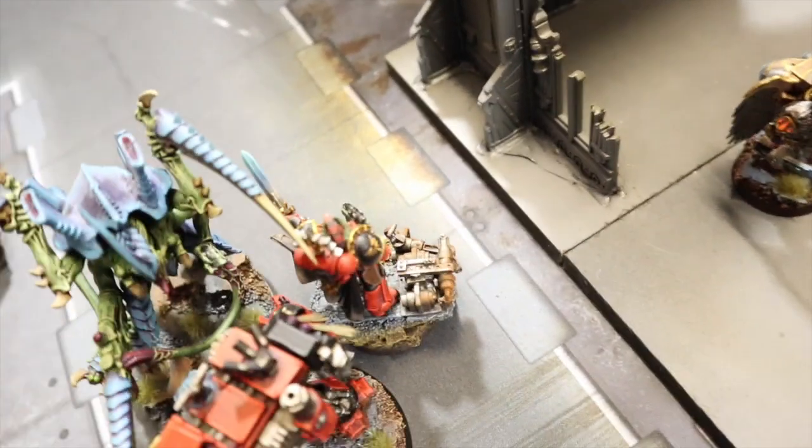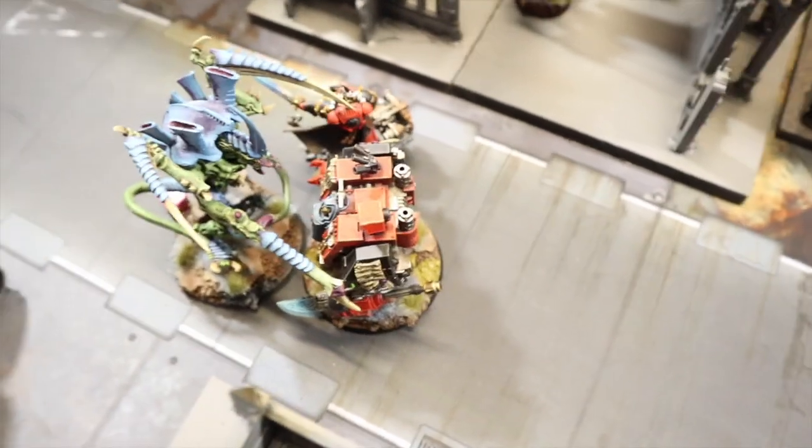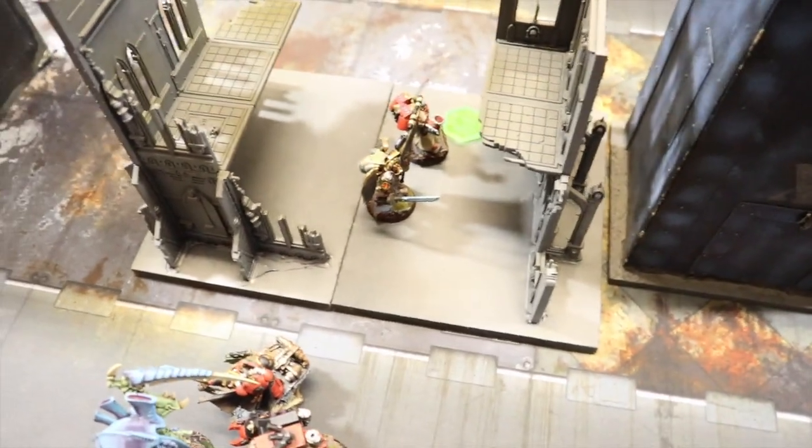Between the Captain and the Librarian Dread they only did five or six wounds on the Hive Tyrant. I even spent three command points to let the Captain fight again — still only six wounds total. I couldn't use the extra fight stratagem on the Dreadnought as it's infantry only. That earned me another three points — holding my objective and the center — putting me on seven points total. The Terminators came down but failed their charge.